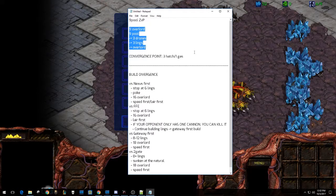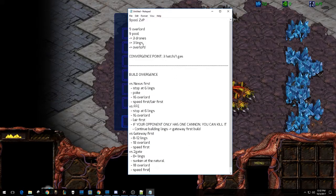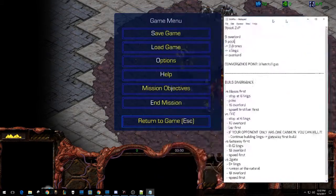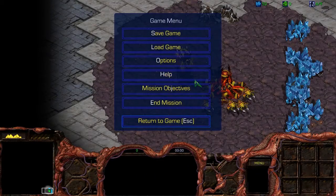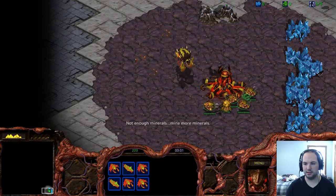Very easy to remember, and eventually we are looking towards getting that three hatch gas so that we can go into our mid-game very strongly. So this is very basic, very easy to understand, and I will just go ahead and guide you through this build as we go. I'll talk a little bit about build divergence in a bit, but for right now just worry about this opening. 9 Overlord, 9 pool. You're going to make three drones, three lings, and eventually an Overlord.